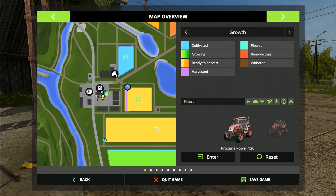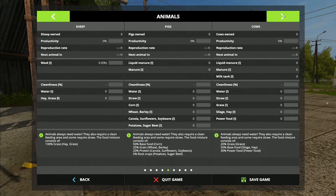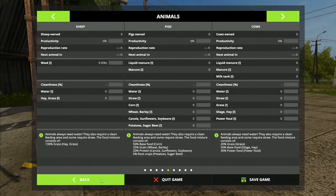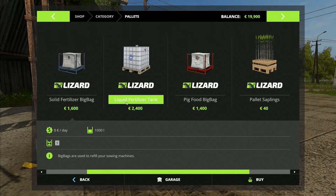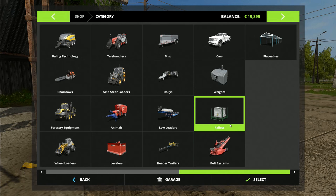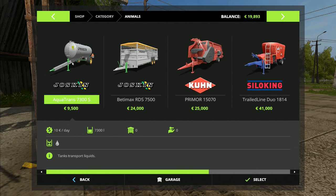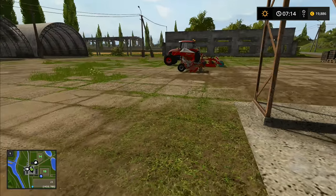We're going to buy some animals — cattle first, since we can get the most money out of cattle. Looking at the animal overview, cows need liquid manure, water, straw, grass, silage or hay, and power food, which I'm assuming is the mixed feed. At the shop you've got pallets — seed, solid fertilizer, liquid pig food, poplar saplings. We'll need an Aquatrans to move the water and a Joskin trailer to bring the animals in.